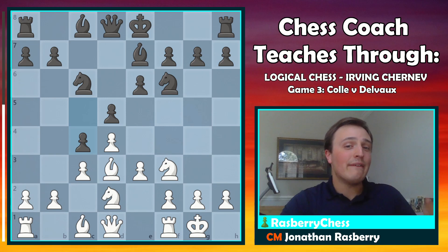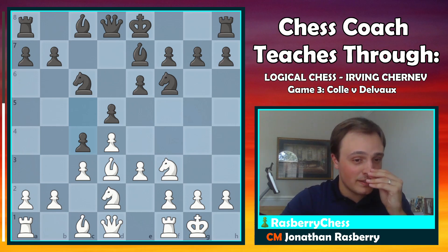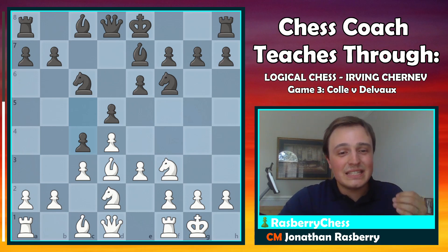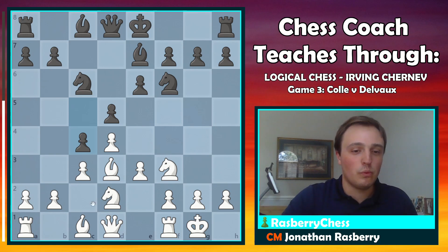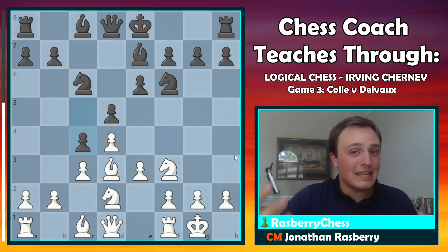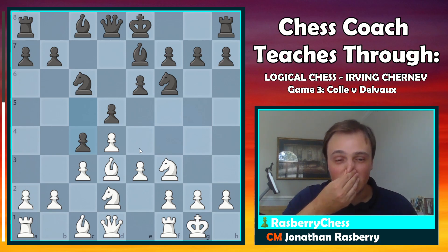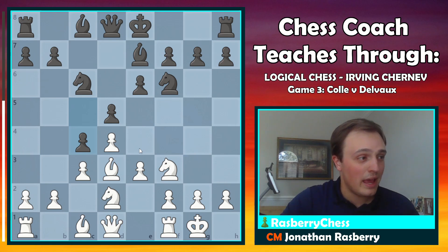Why is c4 so bad? If you haven't watched the first two videos in this series on Logical Chess, make sure you do — especially the second game, where we see a very similar pawn structure. We had four pawns locked together like this, and those four pawns made the game — they told us which way to attack. The direction the pawns are aiming dictates where you should attack when the center is closed, in almost every case.